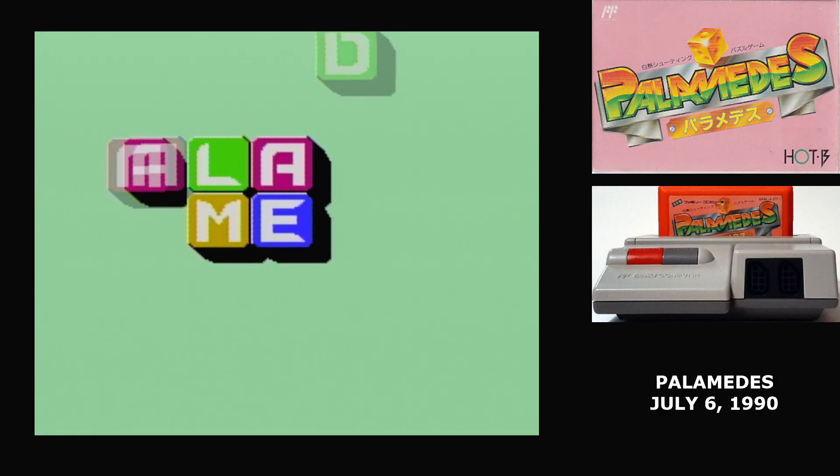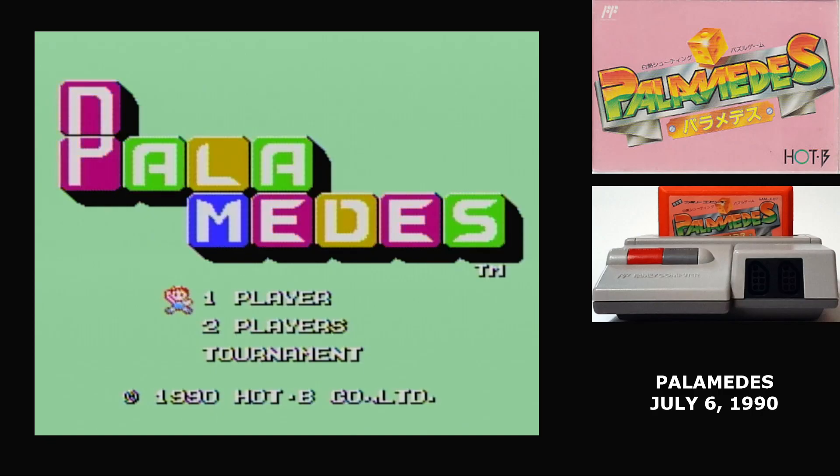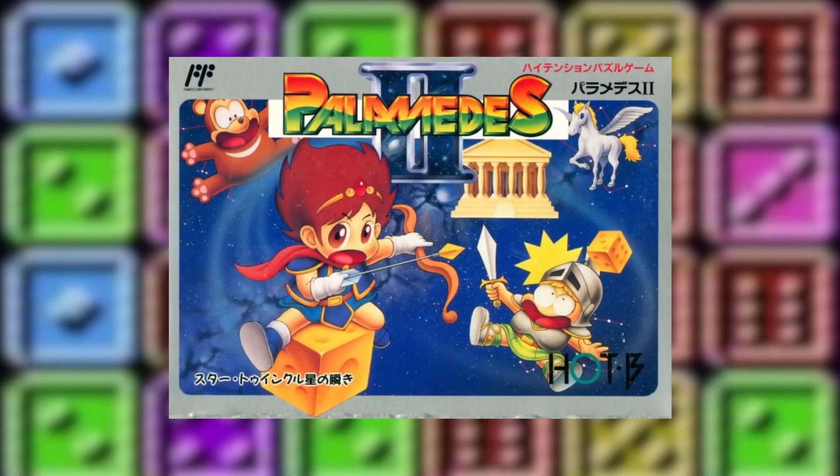Here's the thing — I don't know how to pronounce the title of this game. If it's a reference to the character from the Trojan War, then it's Palameds. If it's a reference to the Arthurian king who chased after the questing beast, then it's Palamedes. The only real clue I have is that the sequel has a Greek mythology theme, so I think it's Palameds — but that might just be something they added for the sequel.